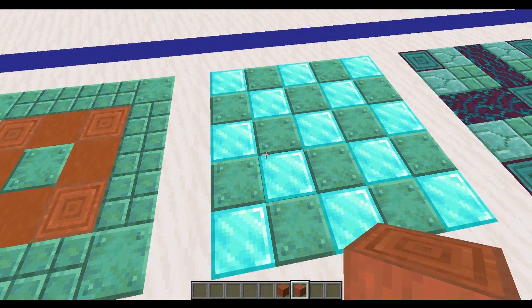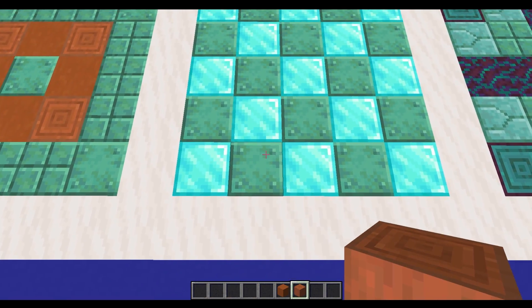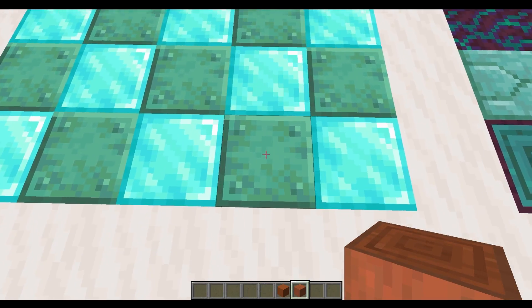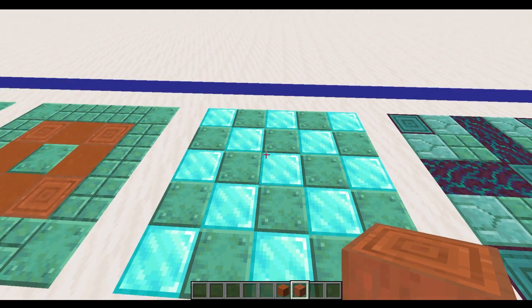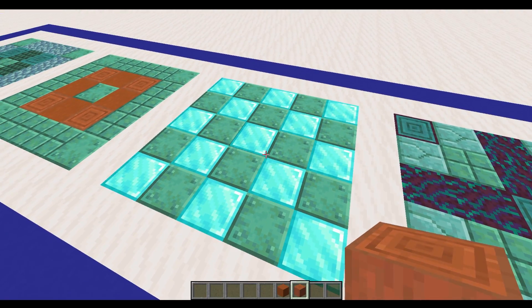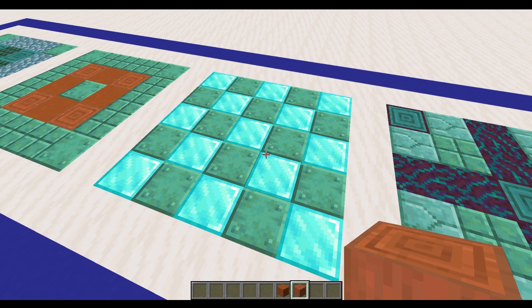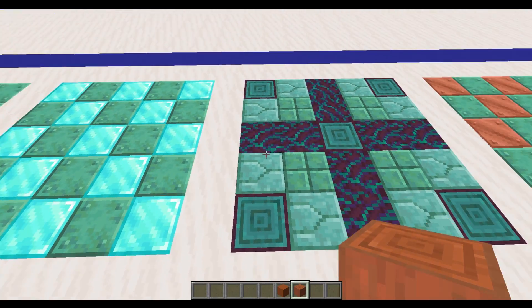If you really want to show off your bling — or you're playing in creative — then you can have this lovely design with the copper but using some diamonds. This really, really stands out. It would make a lovely floor for a base, but you would definitely need to have done a fair bit of mining or be playing in creative to do that.